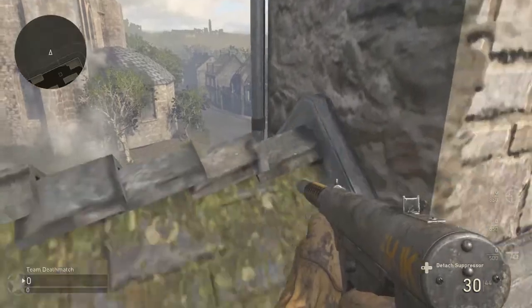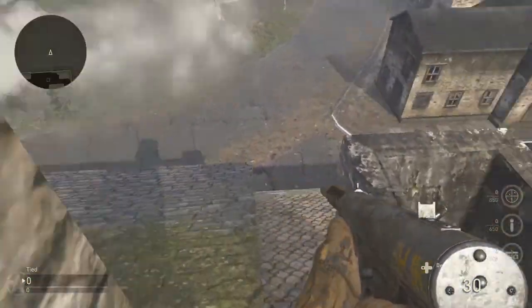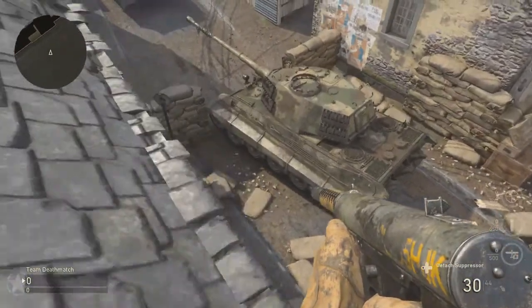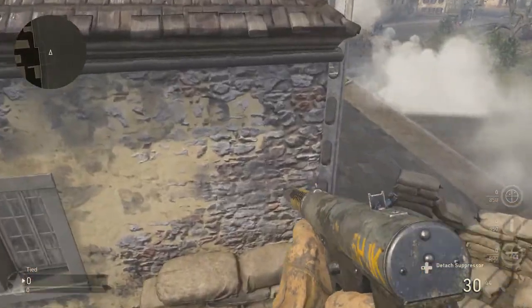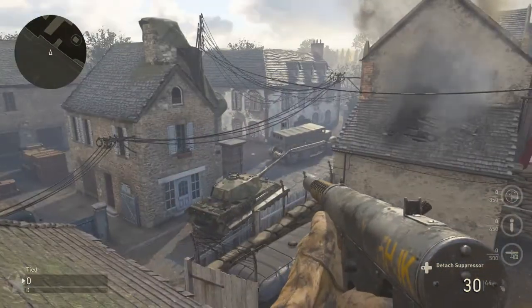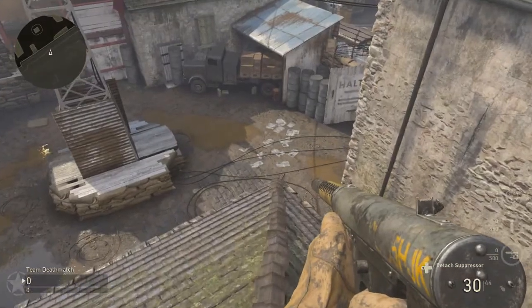From here you just kind of fidget around a bit and eventually you'll get on top of the roof like this. And from here you can pretty much just chill on top of this roof and mess around. You could go outside the map. But what we're actually going to do is walk over onto here and jump on top of this tank barrier. Once you're on top of the tank barrier, get a nice little run and jump onto here.